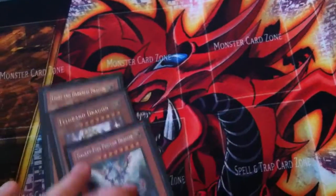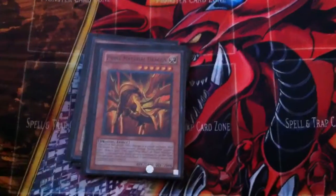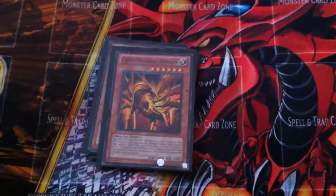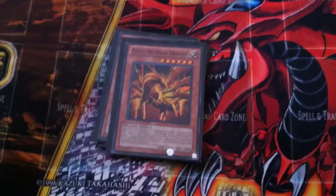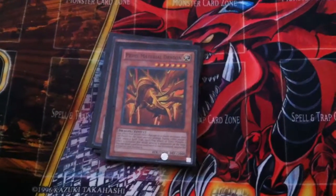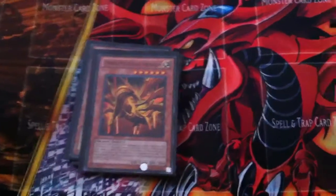Oh, and that was Felgrin Dragon, by the way. Dark Flare helps mill the deck. I don't have Stardust, so I use Prime Material. Plus, I got a lot of friends who run Burn, so Prime Material helps me out there. A friend used Dark Snake Syndrome on me — I got up to 200,000 life points once, but I still lost.